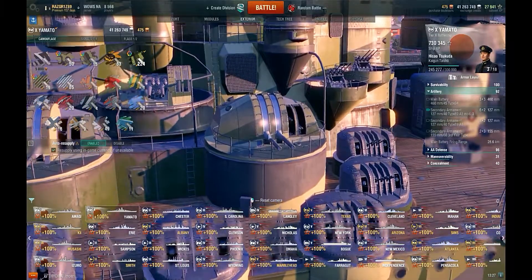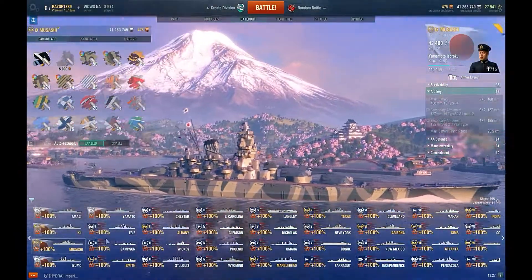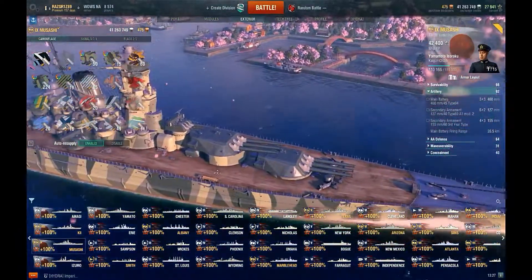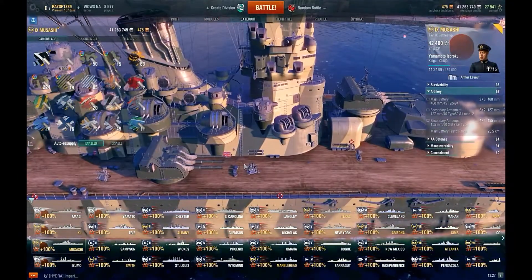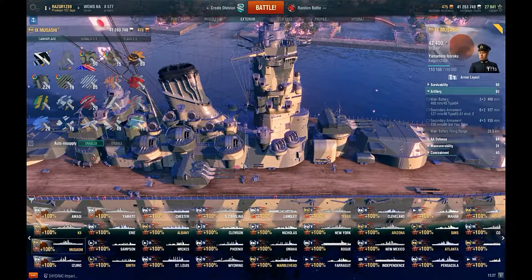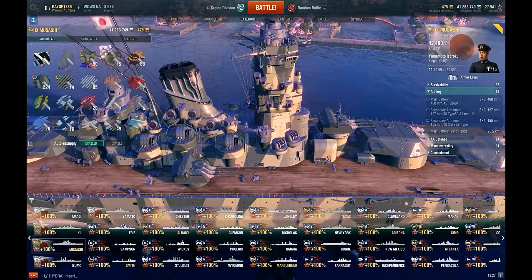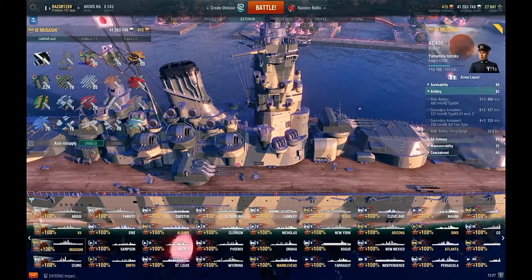Musashi is designed a little differently because she was built earlier in the war before they started slapping anti-air all over Yamato — before Yamato was sunk in that famous raid a long time ago.